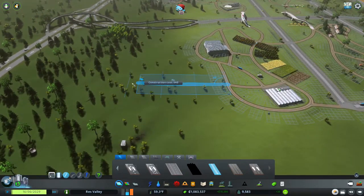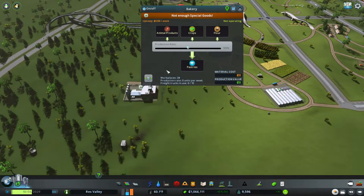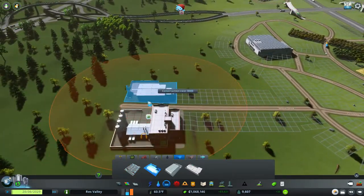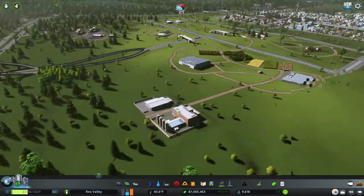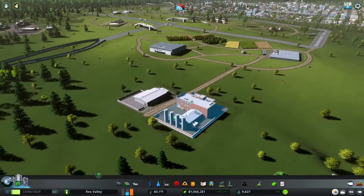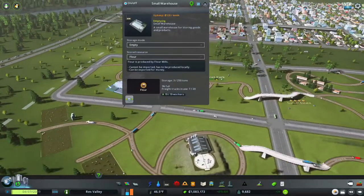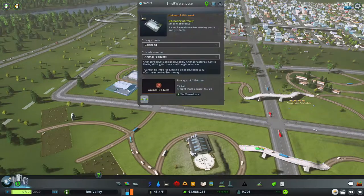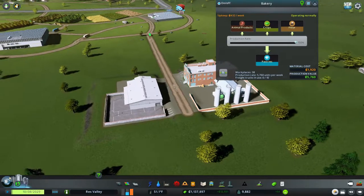We'll make a little road and put the bakery on it, set it to 100, and across from it we'll put a warehouse set to unique factory products, and we'll just see what happens. Animal products and flour — it seems to be going okay. Let's put the warehouse up to 150 and see what happens.